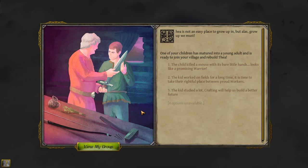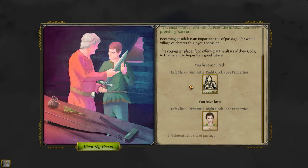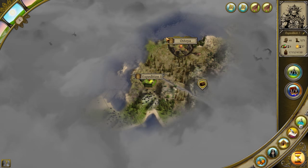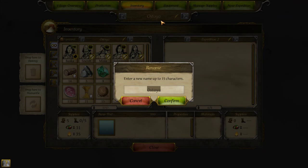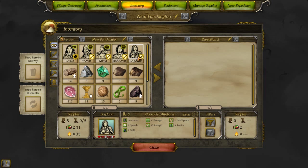It's in one, so let's wait one. Thea is not an easy place to grow up in, but alas, grow up we must. One of your children has matured into a young adult and is ready to join the village and rebuild Thea. Promising warrior, worker, or crafter — I'm gonna go with warrior. I have acquired Bogdana and lost a child. Well, that makes sense. And we get experience. Can I rename my town? Yes, I can. So let's rename Astoria to New Punchington.